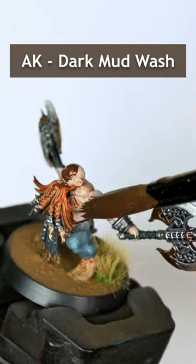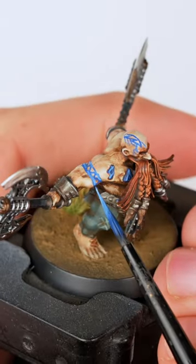For the weapons, I went with some bronze and chrome, then applying dark mud wash. I decided to experiment and give him some tattoos, but let me know if you think it works or not. And our slayer was done!